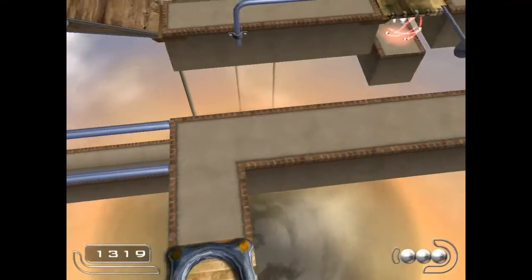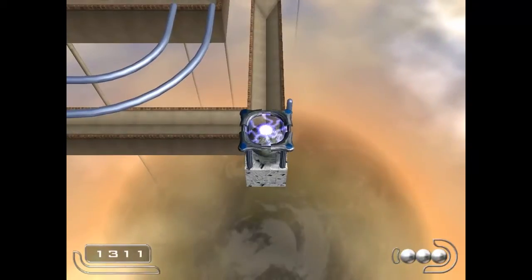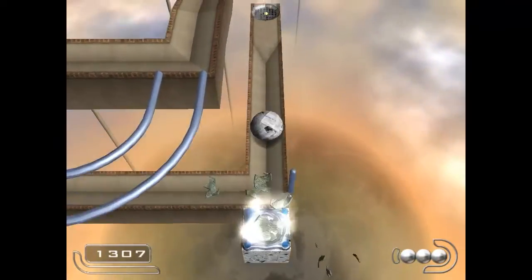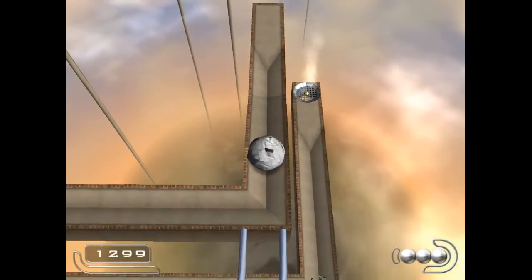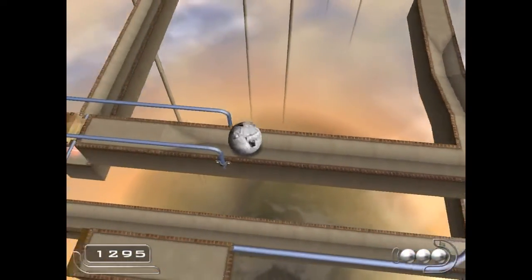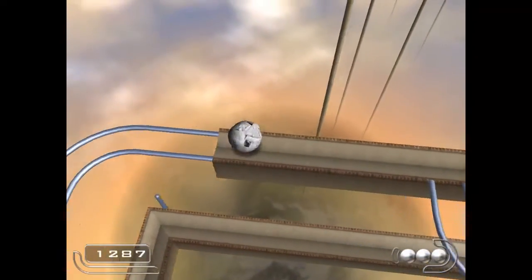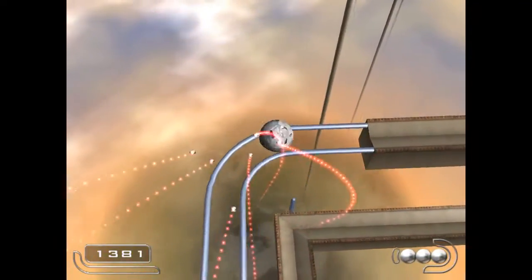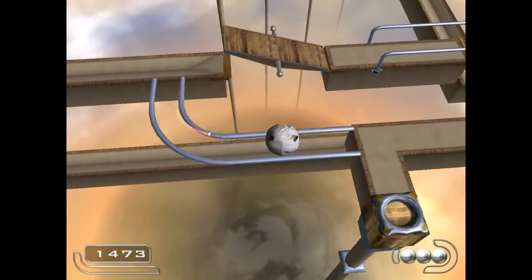The first checkpoint was rather straightforward. If you have any questions about that, let me know, but there's not really much to explain there. Just push one of the stone blocks into one of the holes, get the bonus points, and there you go. There are bonus points over here — don't forget about those.